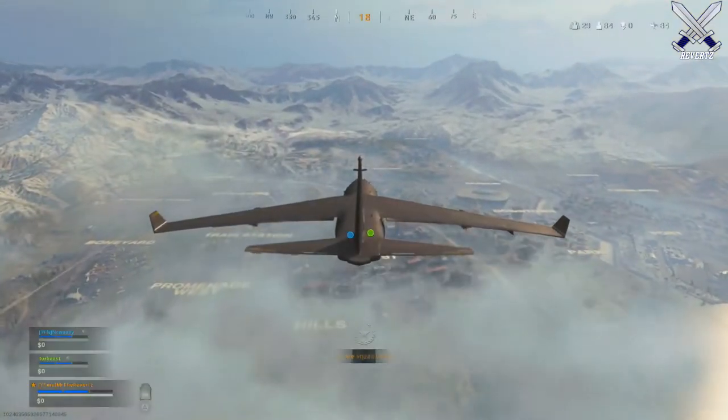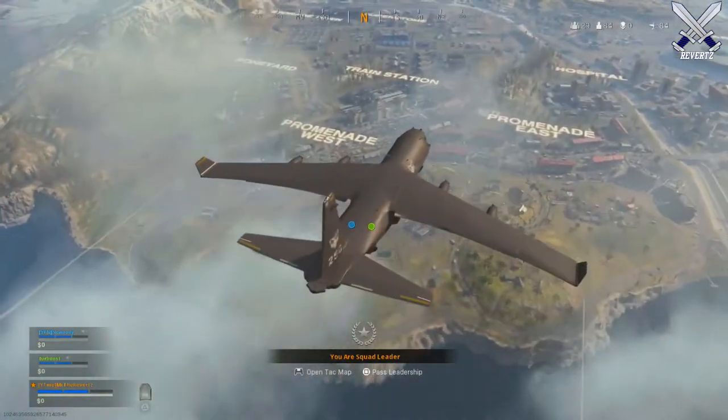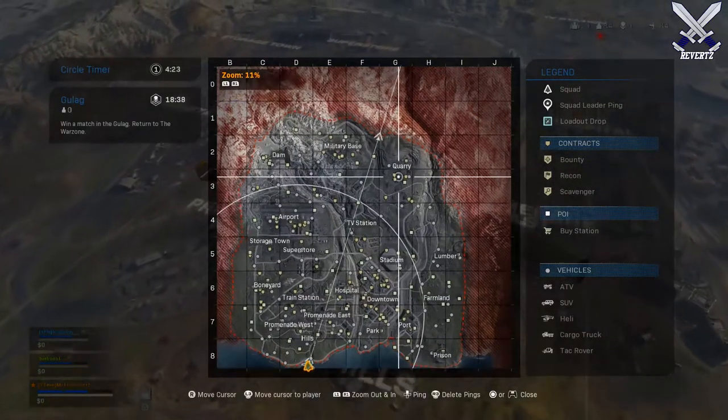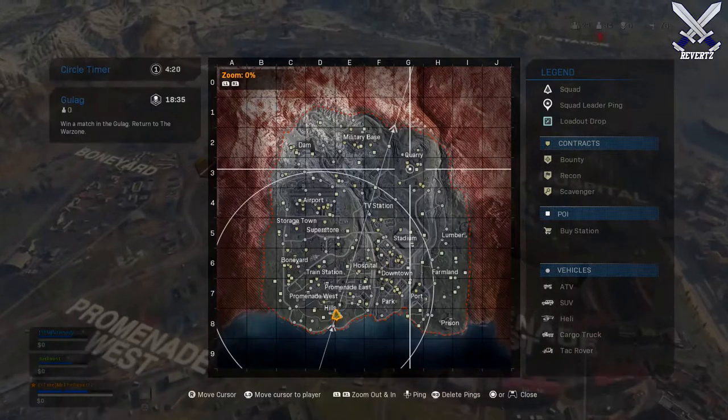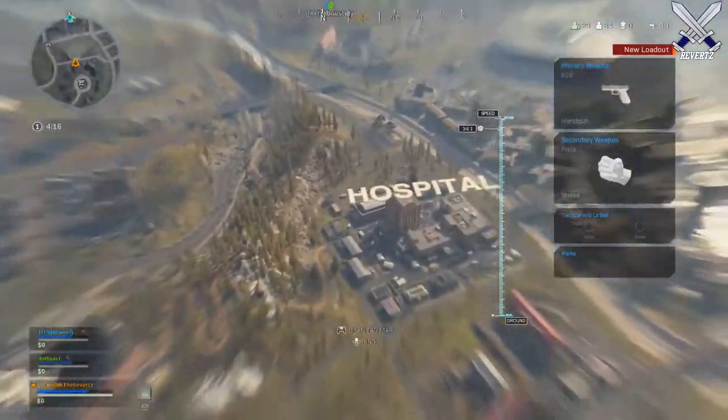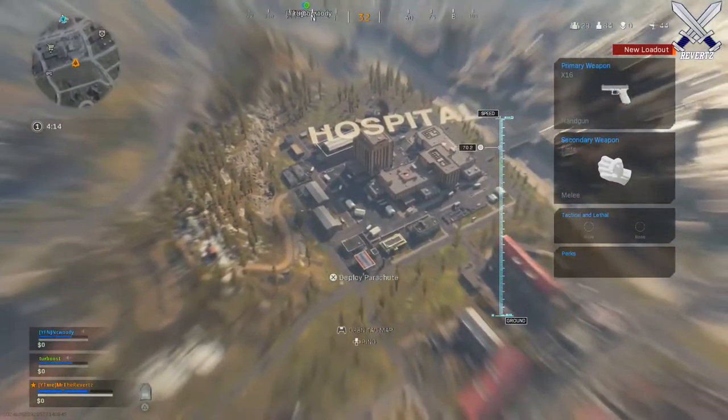You can also switch to a third-person view or activate the free look whenever you are landing, to see the areas around you and understand which areas are going to have more people landing. You can also tell which areas are what because they have the name above them, which is a very awesome mechanic.